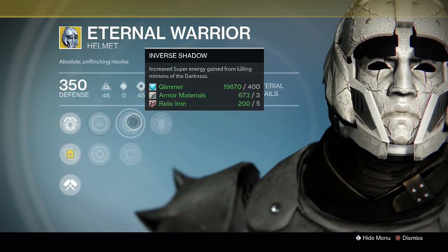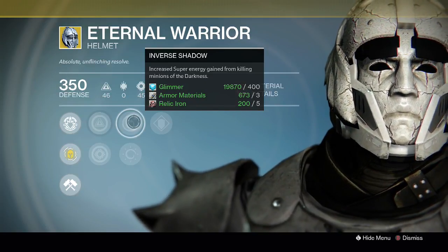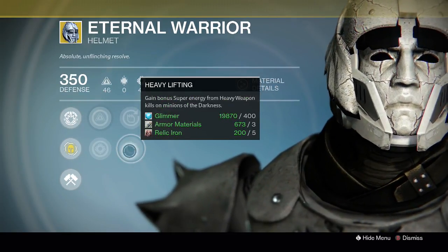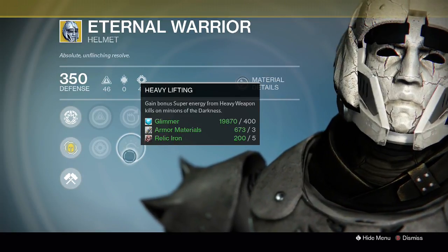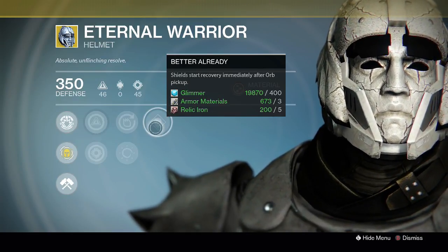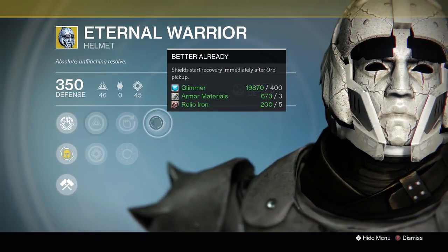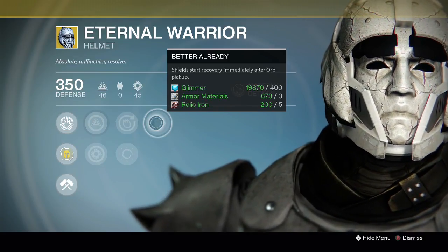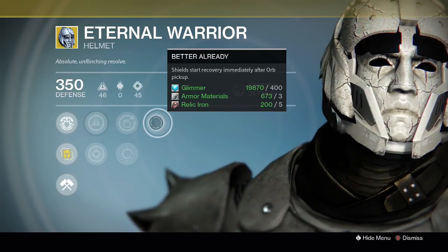Inverse Shadow is one of my favorite helmet perks — it gives you increased super energy from killing minions of the Darkness, no matter how you kill them, but it doesn't proc in the Crucible. Heavy Lifting is the same but only works with heavy weapons against minions in PvE. Better Already is probably the second best perk in that spot, in my opinion. Infusion is my favorite — it gives you health recovery when you pick up an orb. Better Already gives you shield recovery when you pick up an orb.